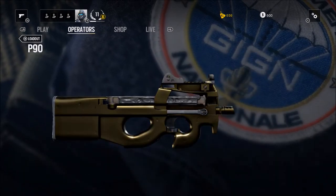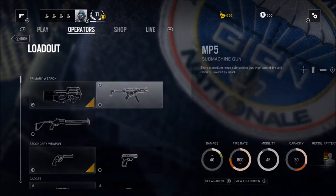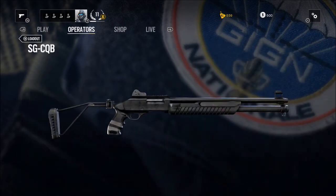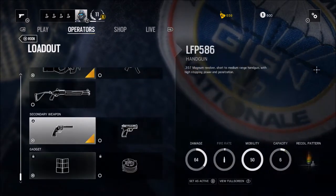I prefer the P90 for its high fire rate and larger magazine, but the MP5 is also a great recommendation since it's easier to control. The SGCQB isn't really that bad either if you prefer shotguns. All its primaries are good — it just really depends on your playstyle. If you prefer a large mag with high rate of fire, choose the P90.